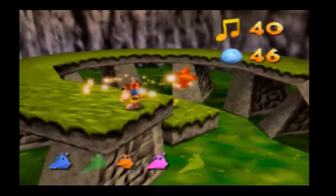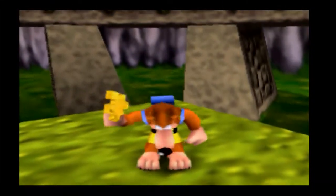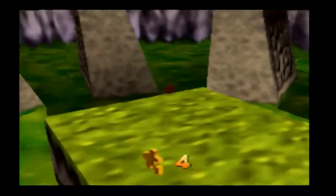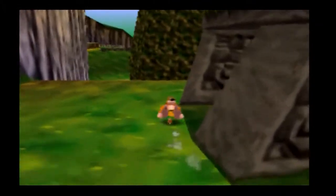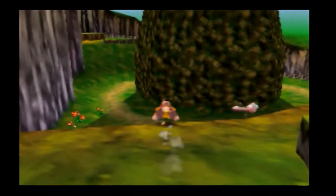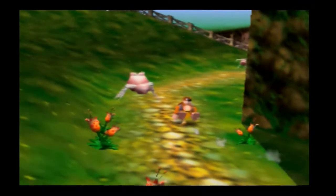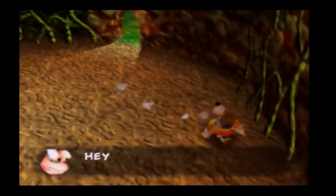Now we've got the ability to use the Talon Trot, which is an ability we use in order to go up very steep slopes. You press the Z button down and press the C button left - it's like muscle memory when I play the game. You'll be able to go into this little running cycle thing which increases your overall speed and you can go up steeper slopes. It's very useful, though I don't like using it too much because Kazooie makes this obnoxious noise.